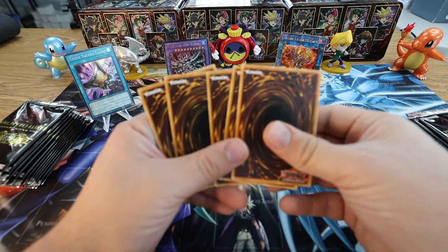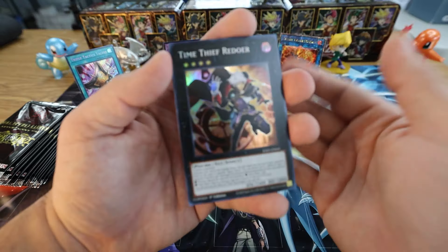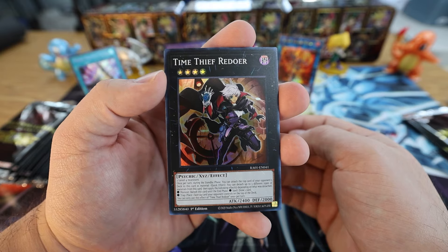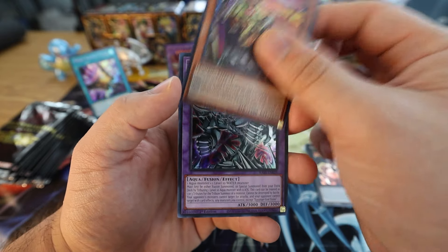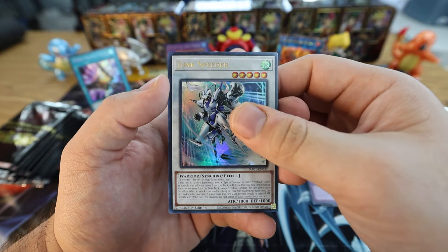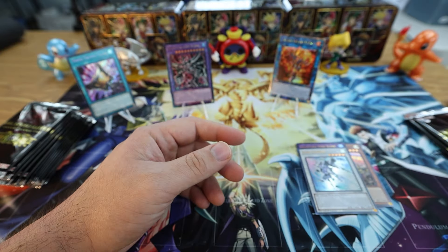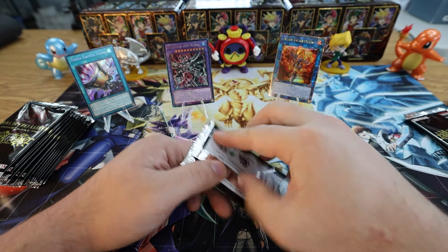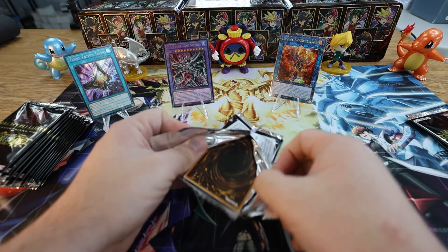These boxes are so much quicker than Pokémon. All the Pokémon we did recently — it's like 36 packs per box, 10 card packs, and Yu-Gi-Oh has 24 packs per box with usually seven cards, this one's even just five. But this is such a banger set that's why the price is comparable to Pokémon boxes. Time Thief Redoer Super Rare, Eldlich the Golden Lord, another Egyptian God Slime — how many are we going to get? We got a Junk Speeder, and for the Secret we got Small World — that's a beautiful pull.